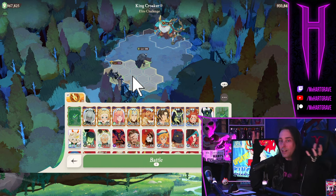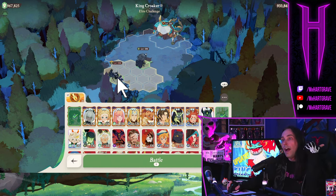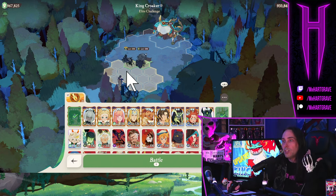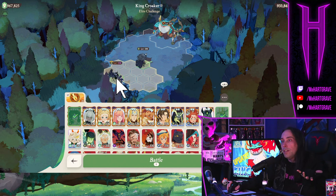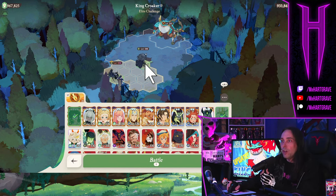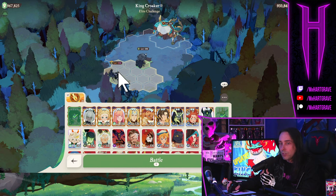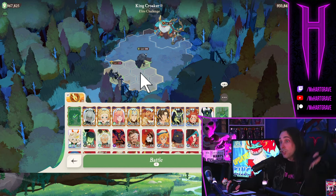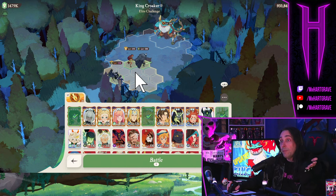I feel like I need to keep Cecia in here — she's my most ascended character, I've upgraded her weapon the most, I've put the most stock into her. Pretty much anything I do on a Dream Realm boss is going to start with Thorin and Cecia. I'm going to have a really hard time removing them from any composition.